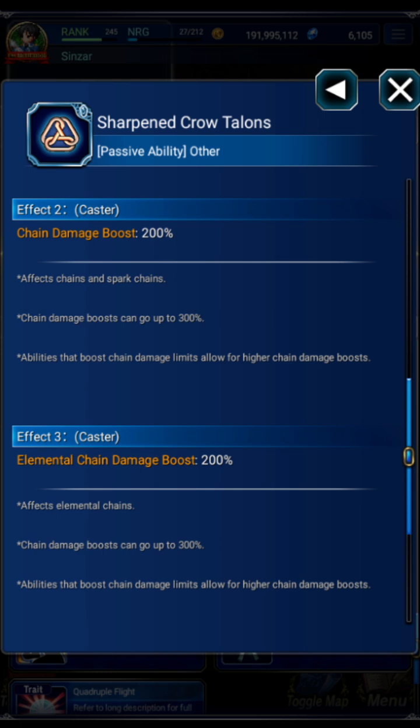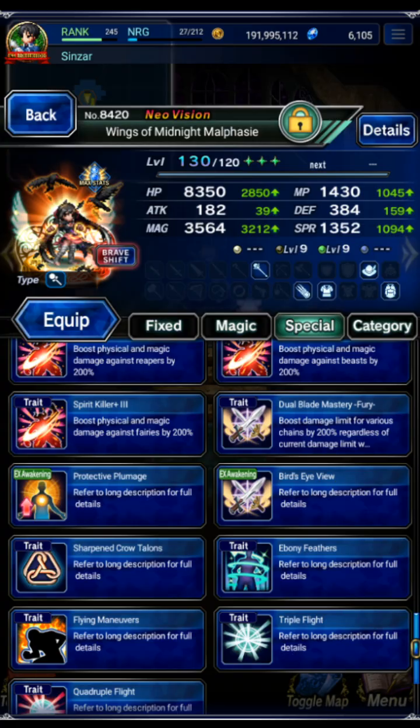In game you'll see it says chain damage boost can go up to 300%. A lot of people get hung up on that because the game says 300 is the maximum. What a lot of people don't do is read the third line, which tells you that abilities that boost damage limits — also known as chain cap — will increase your chain speed cap. So many people tell me it doesn't work that way, but the game also tells you that you can break that cap.